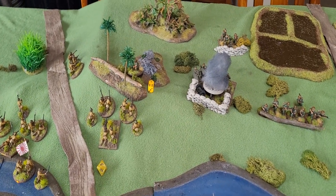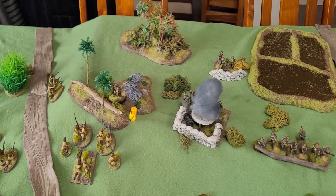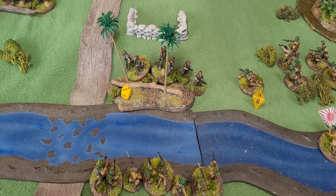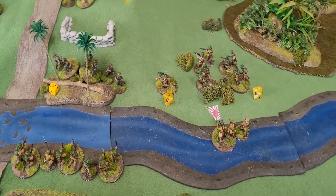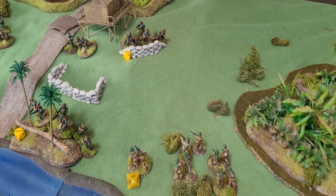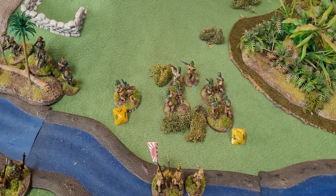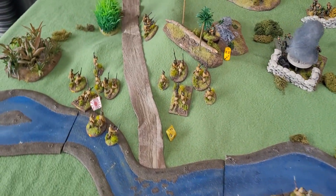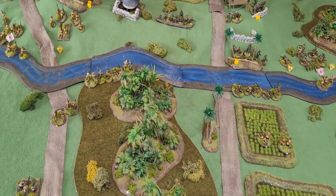Turn five - Japanese storming up the hill, did seven casualties on the company up there, killing six. Over here, three casualties caused on the company defending the ford, and the Japanese are advancing. The company up there also took three casualties. In response, the Japanese took three wounds which destroys that company, and one casualty there. They also took three as they storm up the hill. Japanese are making progress as we move on to turn six.